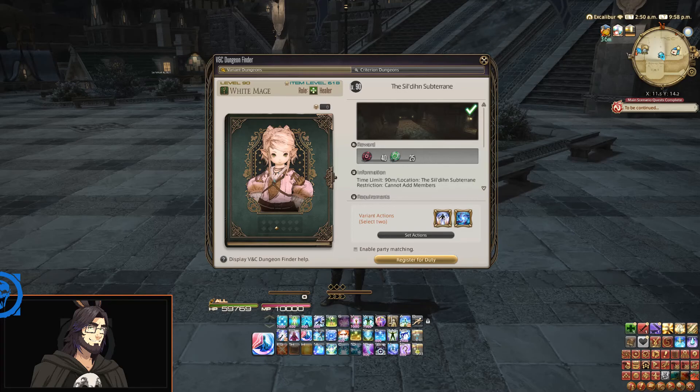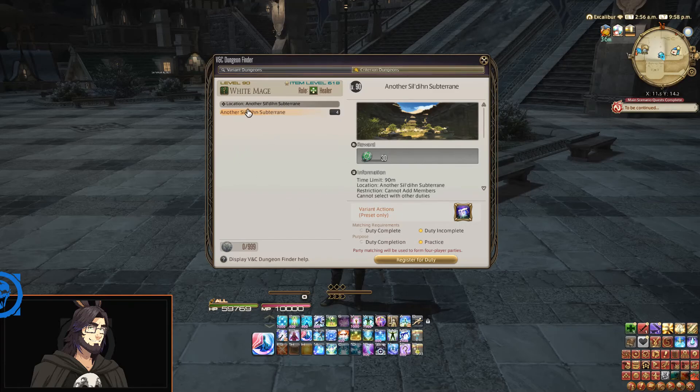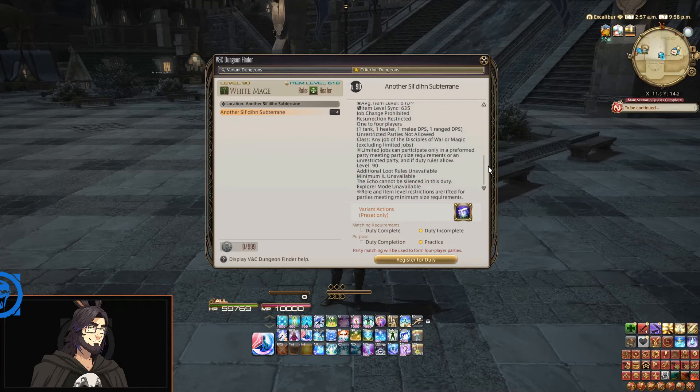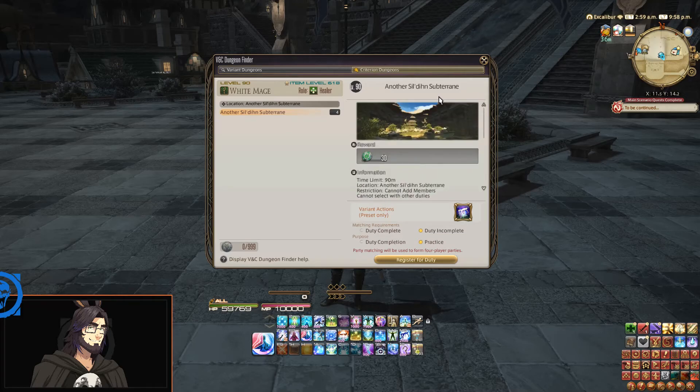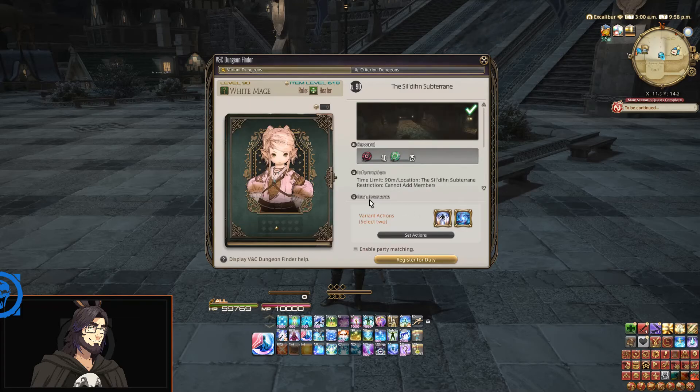Hello internet friends and welcome back to a variant dungeon run — the new Final Fantasy 14 Endwalker patch 6.25 dungeon content. I did finish everything from the last run. I unlocked the Another Sil'dihn Subterrane, which is more along the lines of the hard mode version — a little more curated, a big group activity. The variant dungeon is still the single-player content. I did the last run as Dark Knight so I'm going to try this one as White Mage.